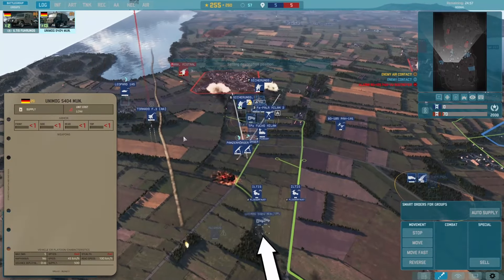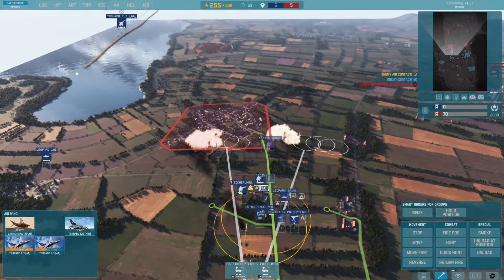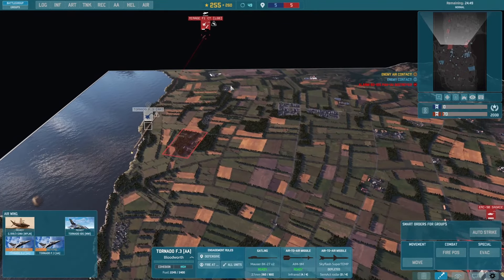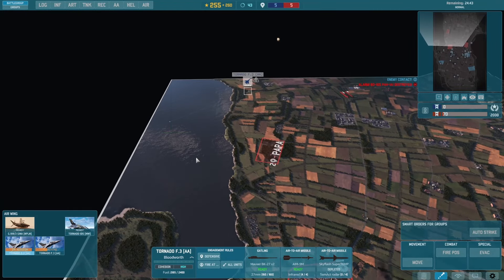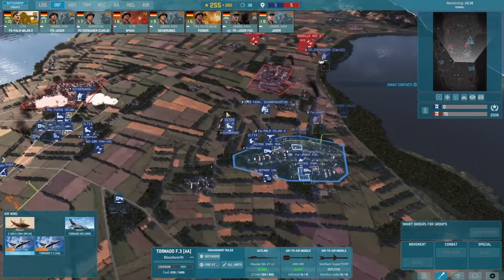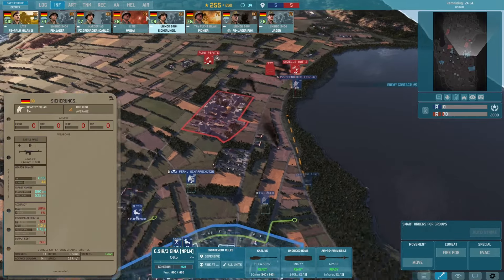That was a good one — very effective usage of mortars! But I just need to take down these LGB bombers because they're so effective and I was not able to. Okay, that didn't change things actually.